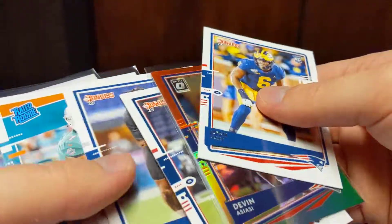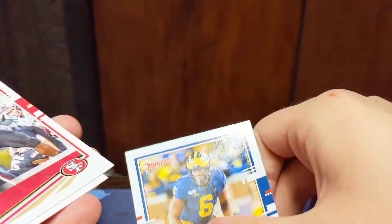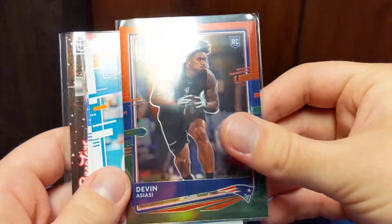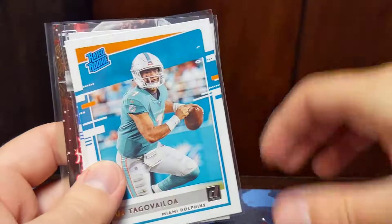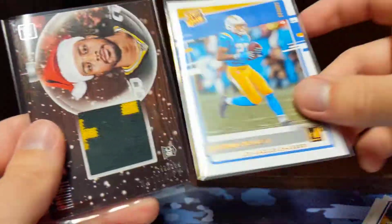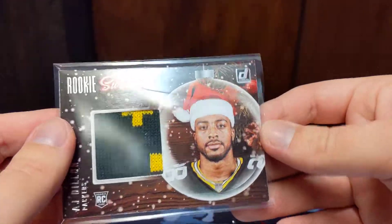So that's going to do it for the break. Let's go ahead and recap what we got. I'd say only four bigger cards in the break: the optic preview of Devin Asiasi, the Tua base which is pretty nice, the Joshua Kelly canvas rated rookie, and the AJ Dillon sweater card. If you guys enjoyed, hit the thumbs up button. If you want to see more, hit the subscribe button. Thank you for the continued support on the channel — I will see you guys next time. Take care.